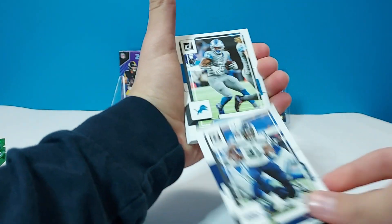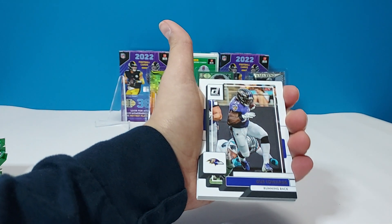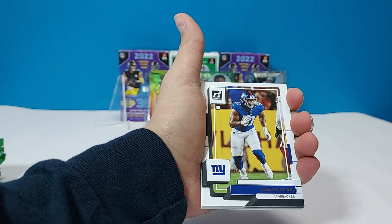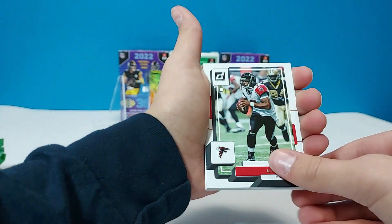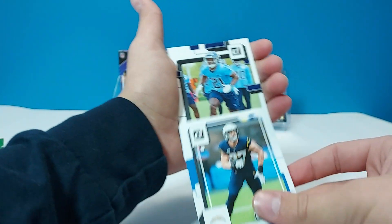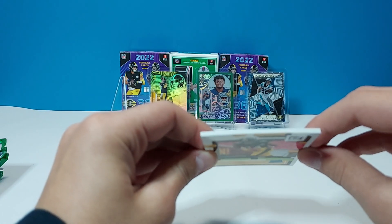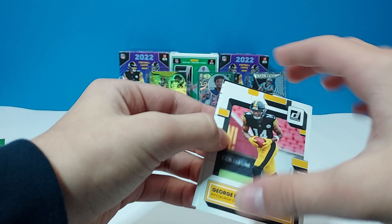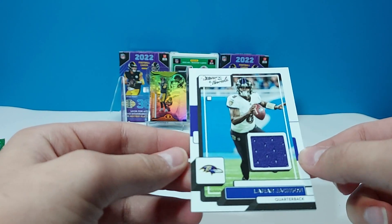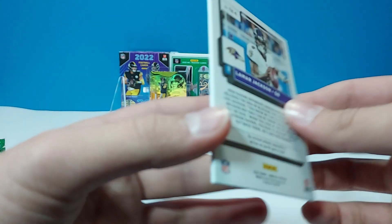We have Chris Carson, Jamaal Williams, Michael Pitman Jr., Jake Plummer, Gus Edwards, Amari Cooper, Dalvin Cook, Azeez Ojulari, Michael Vick, Hunter Renfrow, Ryan Buns, Joey Bosa. We have Roger McCreary, George Pickens — there's a nice one. And we have a jersey card. Lamar Jackson on the jersey card. I believe he just got the notification that he has been franchise tagged by the Ravens, so no free agency for him. That's a nice card — Donruss Threads.